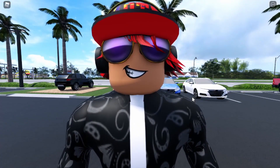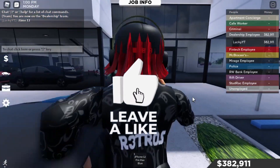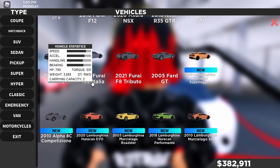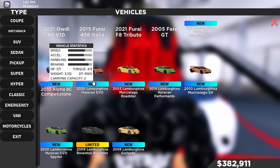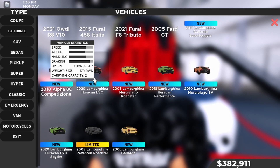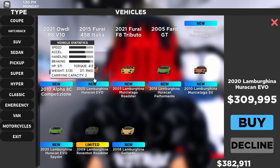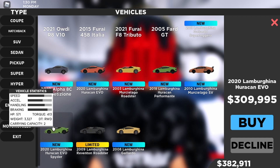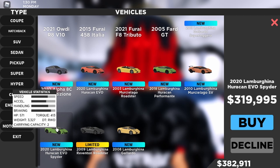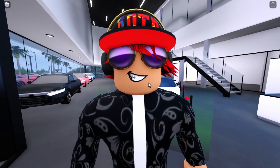You guys might be wondering why I'm not doing the review on the Huracán Evo normal one — it's because they're basically the same car. The main difference is one is a Spider convertible. There's a bit of a weight difference: the Huracán Evo is 571 horsepower, 413 torque, 3135 weight, rear-wheel drive, two seats, for $309,995. The Spider is about $10,000 more at $319,995.